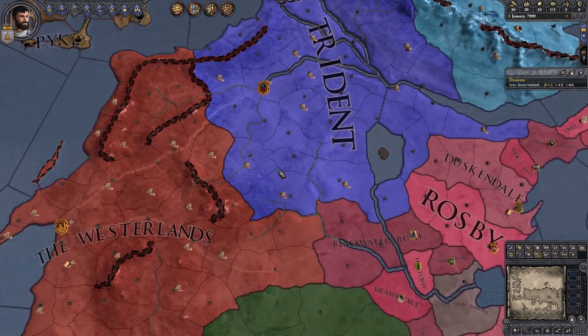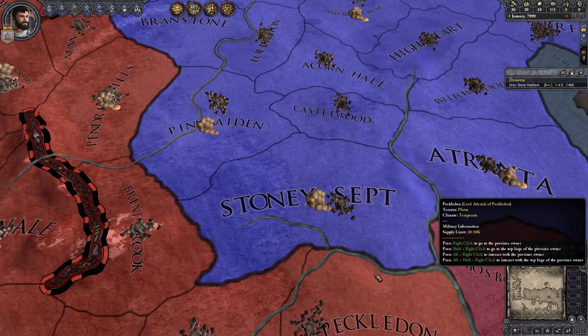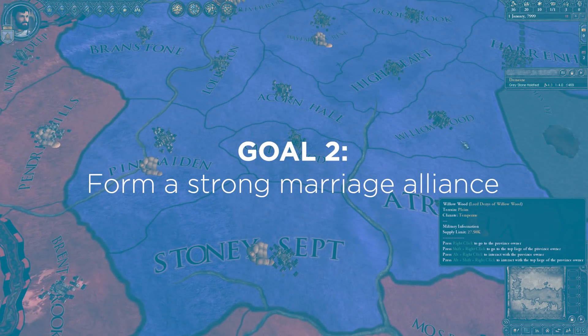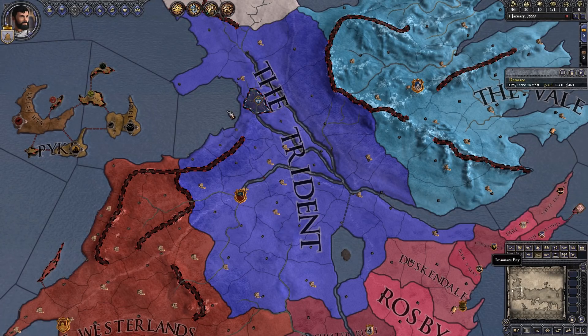We need to work on making an alliance here in the Trident. Goal Number Two is to form a strong marriage alliance in the Riverlands and get in good with the Tullys, making our way up from there.